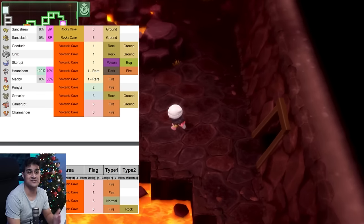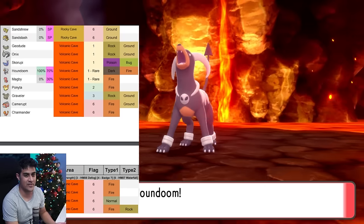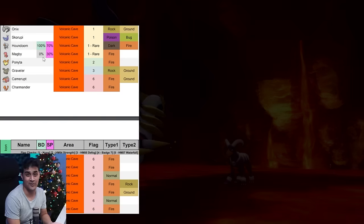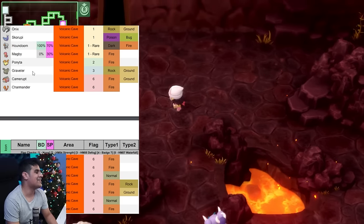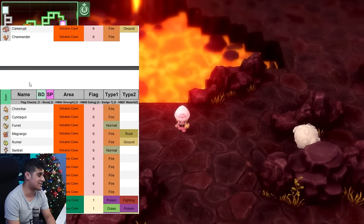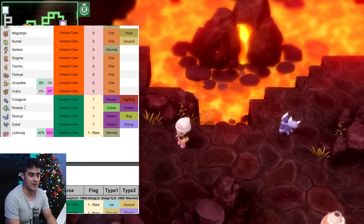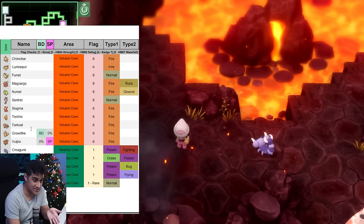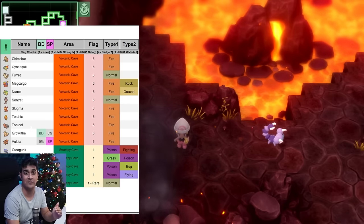The Volcanic Cave is a fiery-looking area with Fire type Pokemon. You'll find Geodude, Onix, Skorupi, Houndoom, and Magby for Shining Pearl — Brilliant Diamond gets Elekid, Shining Pearl gets Magby. You can also get Ponyta, Graveler, and Camerupt. The big highlight: you can get every single fire starter in this area — Charmander, Chimchar, Cyndaquil, and Torchic. Other notable Pokemon include Magcargo, Slugma, Torkoal, Growlithe for Brilliant Diamond, and Vulpix for Shining Pearl. The main draw here is hunting fire starters with egg moves — that's what it's all about in the Grand Underground.